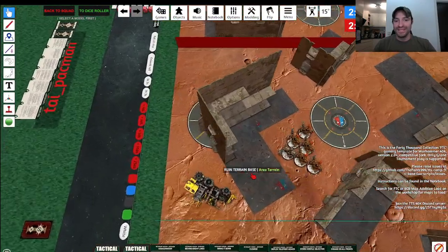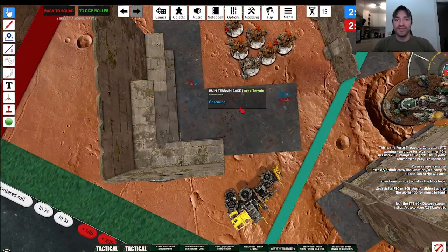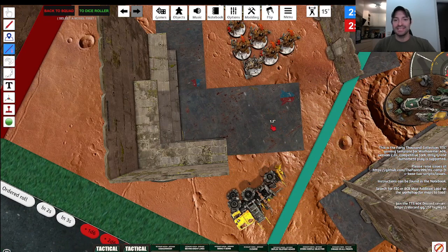Let's have a little zoom in. This right here is a ruin, and this is the ruin base. You guys can see me drawing these beautiful red lines. This is the ruin itself and this is the ruin base. This base counts as part of the ruin.